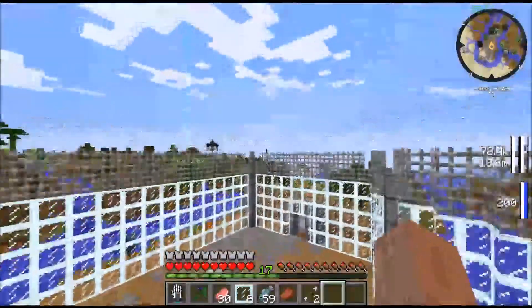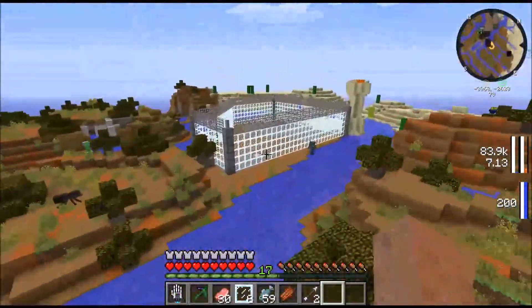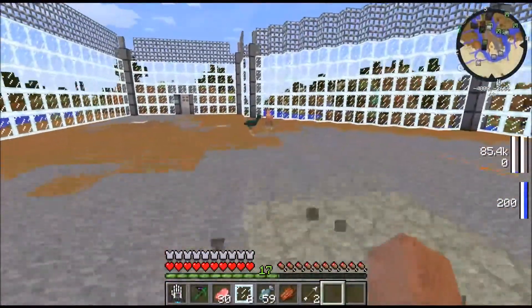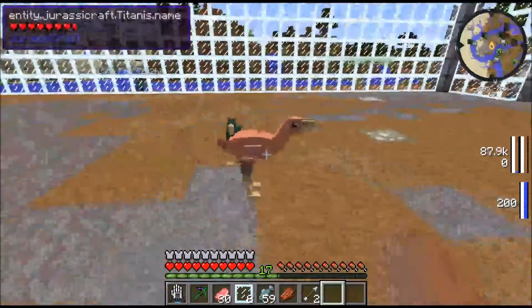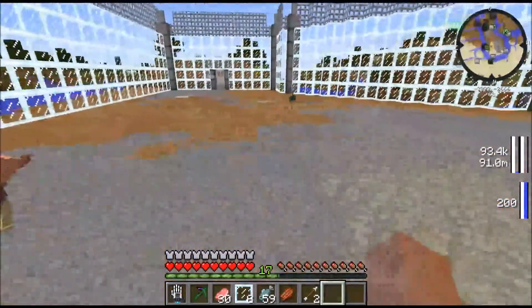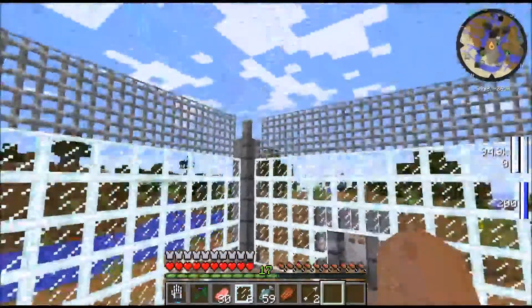Now, you may be asking how I know that is a male — it is because the coloration is different. And apparently it did not try to eat me, so the males are not aggressive. So the Titanus are very docile creatures — docile carnivores. Awesome.